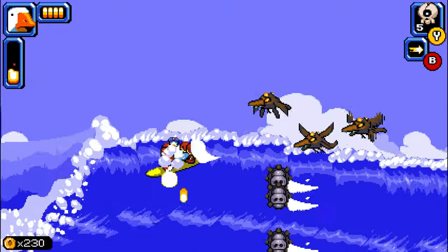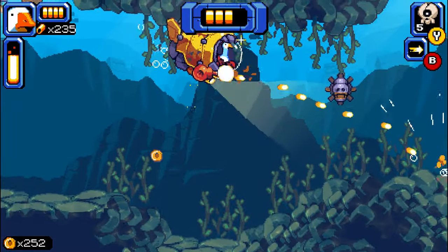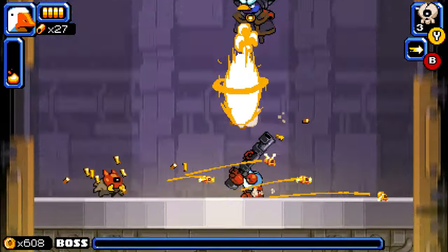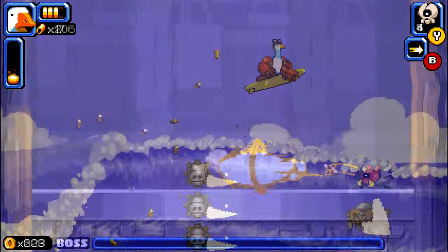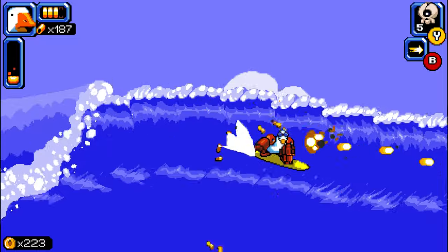This will take you through 4 different areas throughout the mission. You have your classic run and gun areas, a surfing area, a submarine area, and a final boss. You will have full access to your armory to customize your goose however you see fit to take on this mission.